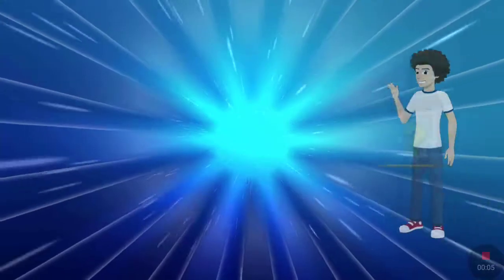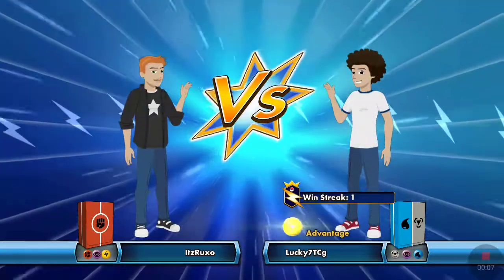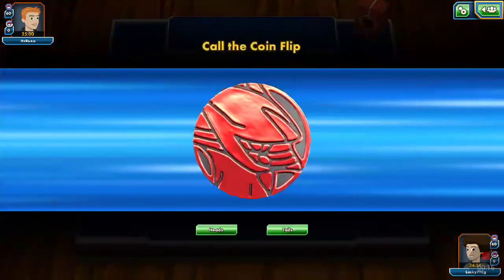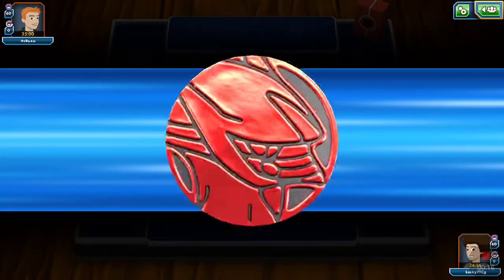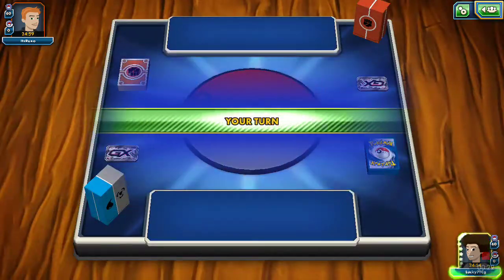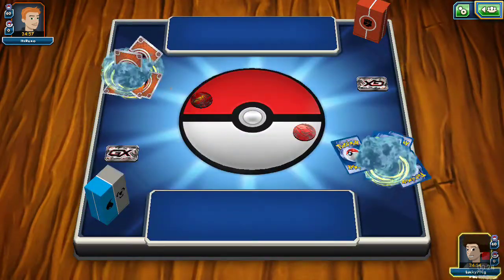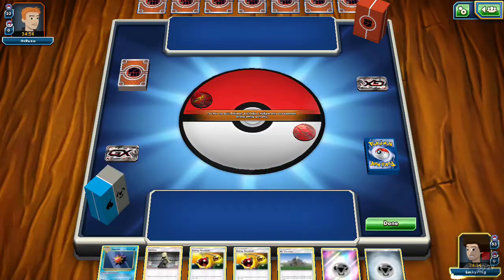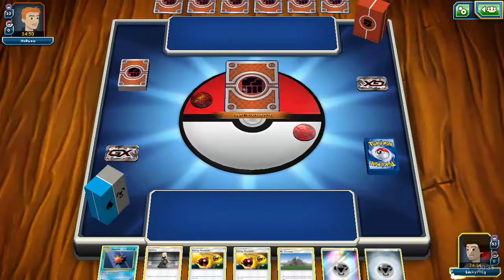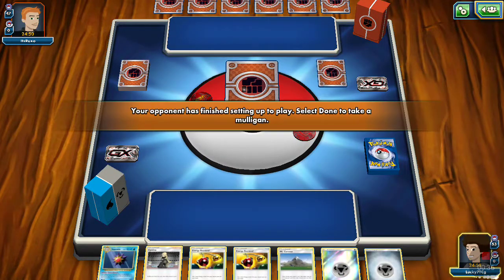What's up, it's Lucky7TGG and today we're going to be doing a matchup with our Alolan Dugtrio deck. This is pretty interesting — a cheap deck that you might want to build. Let's get started. We do start off with a mulligan, which is fine. We have a lot of ways to get our metal energy, using Mount Cornet and stuff like that.